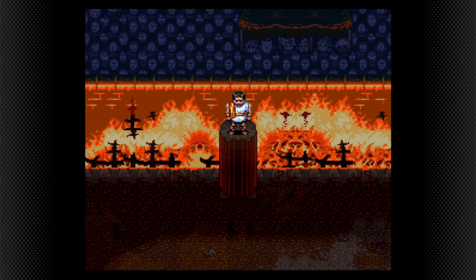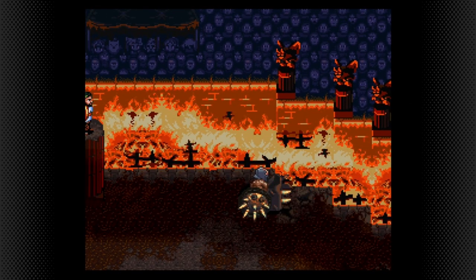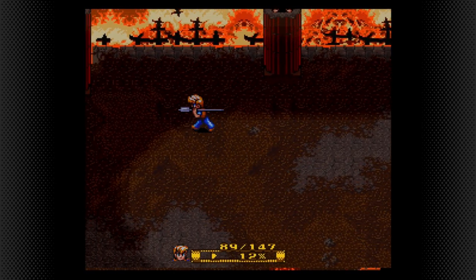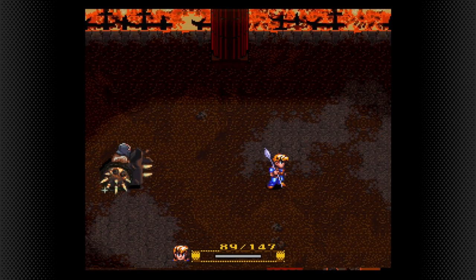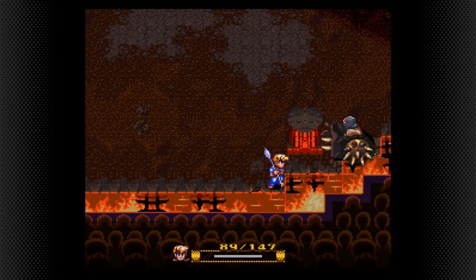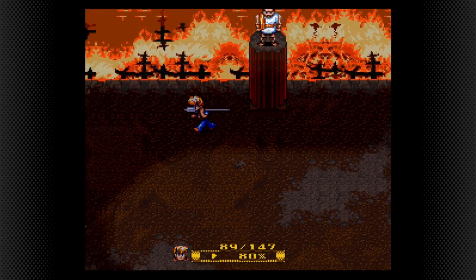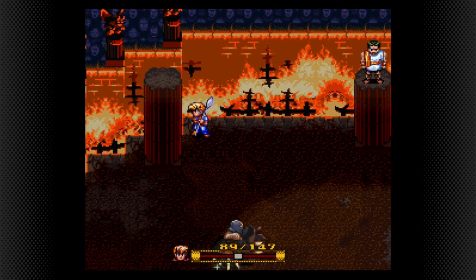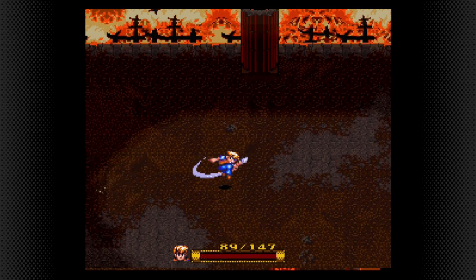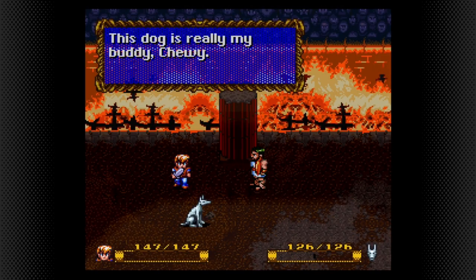Next up is the fight against Vigor. You can either fight him fair and square, trying to avoid his attacks while hitting him with charge attacks from behind, or you can cheese him a little bit. When he is on the right side, quickly run to the very bottom because he will get trapped behind a pillar and cannot charge you. If he moves to the left afterwards, run to the very top where he will be trapped behind another pillar. You simply have to avoid his projectiles and then hit him when he moves on. Rinse and repeat for an easy victory and a bronze sword, but most importantly reuniting you with your good boy.